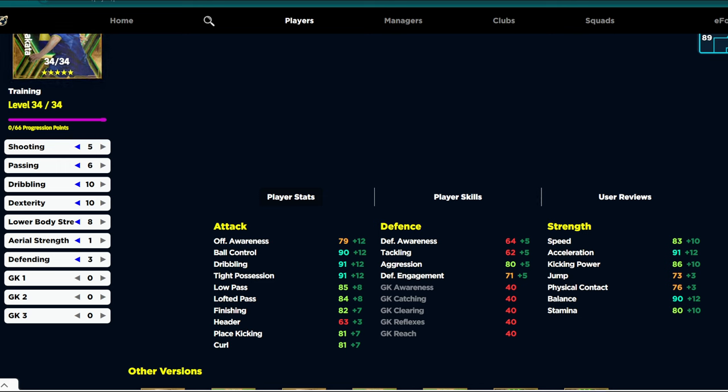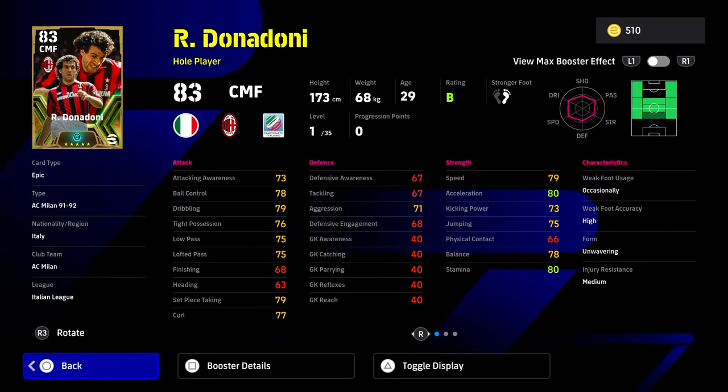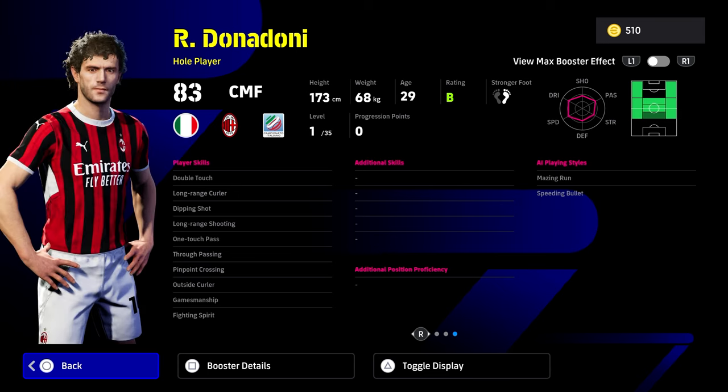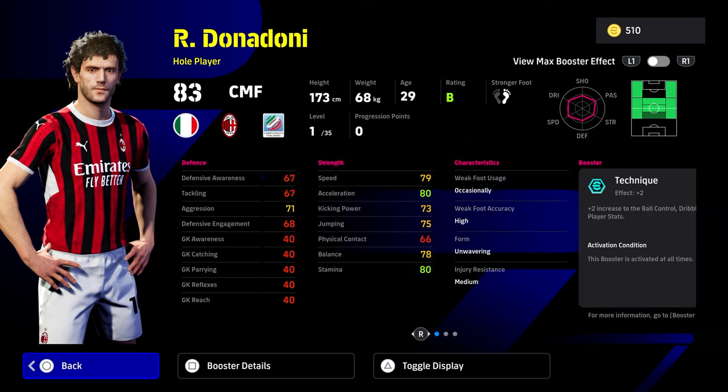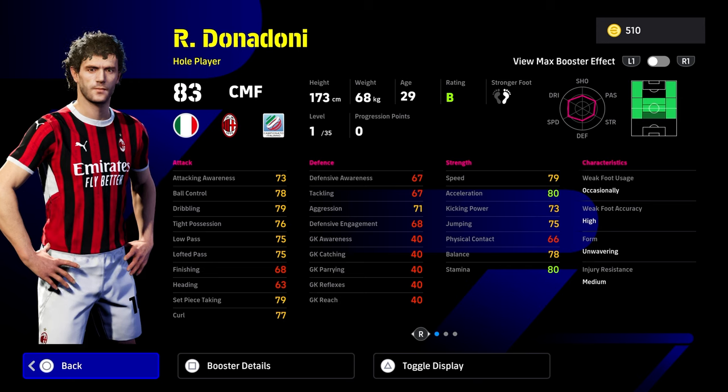Donadoni is definitely the pick in terms of his levels. He's down as a centre midfielder but also as a whole player, so I think attacking midfield is the best position for him. He's got Double Touch, Outside Curler, One Touch Pass, Dipping Shot, Long Range Curler, Long Range Shooting, and Fighting Spirit off the rip. He doesn't have First Time Shot if you're shooting a lot, and he does have poor finishing skills and stats.